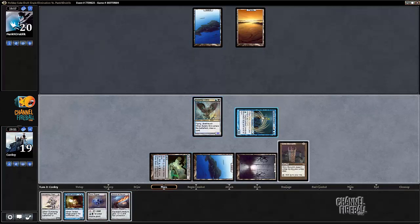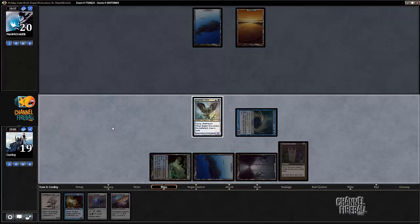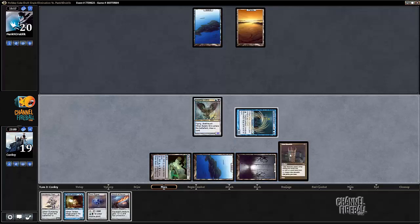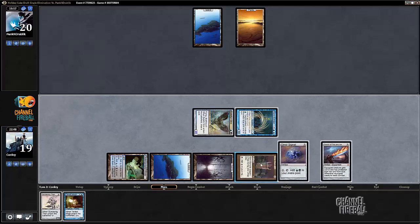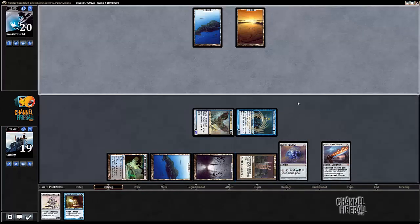I could actually attack for two instead. If I tap this for three... all right, that was my turn. I untap and have access to eight mana for Sundering Titan — which would just kill my swamp and blow up all these lands.